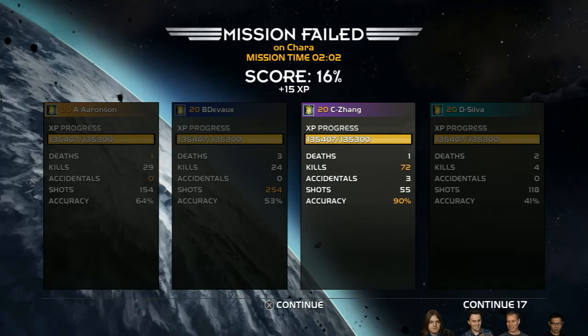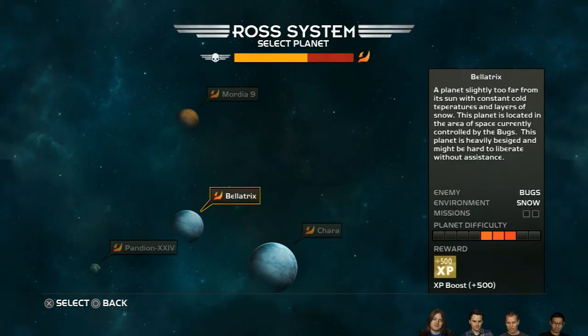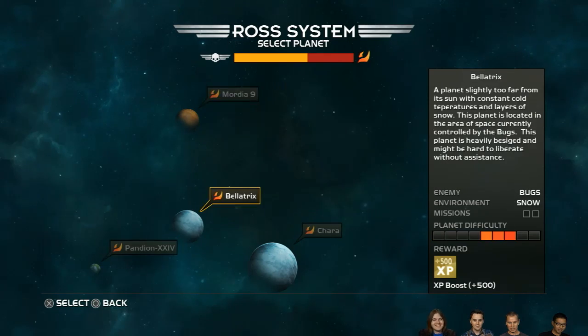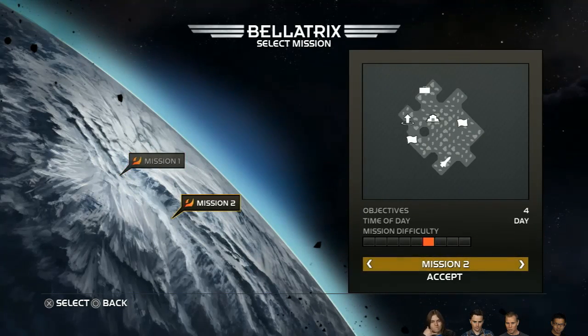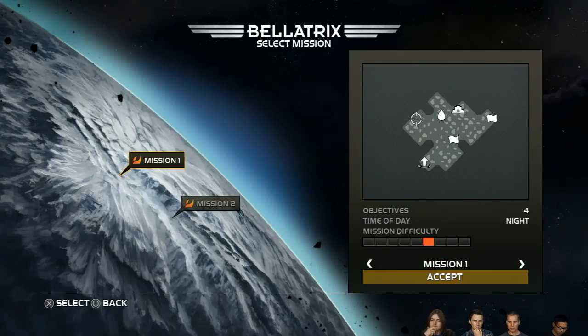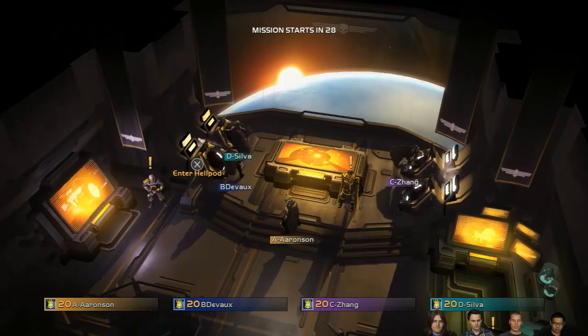Everyone press X — let's select something else, leave orbit. Zang's going to redeem himself on this one. Can you not use the shotgun this time? You killed me twice — Shotgun McGee! Let's try Bellatrix — let's look at a mission. Does the game have some sort of story mode, or is it the missions we've been going through?